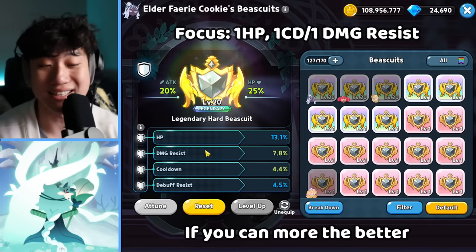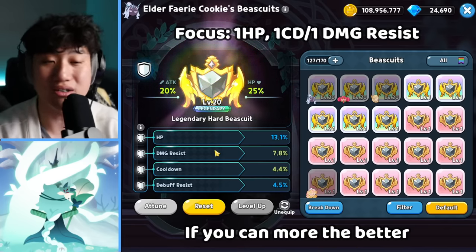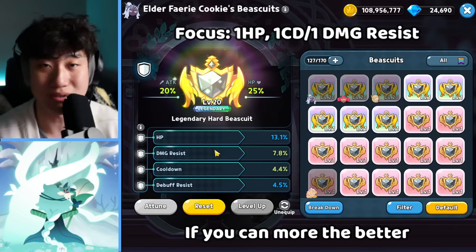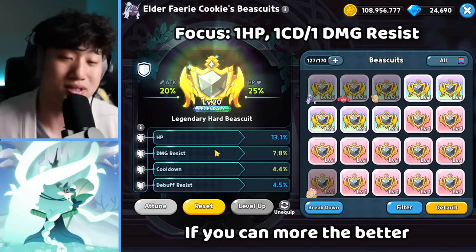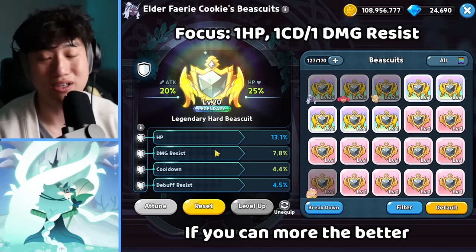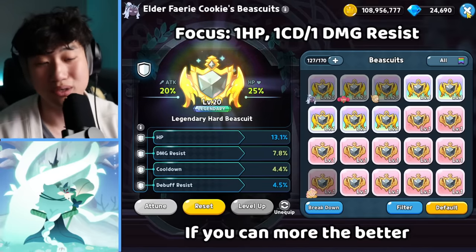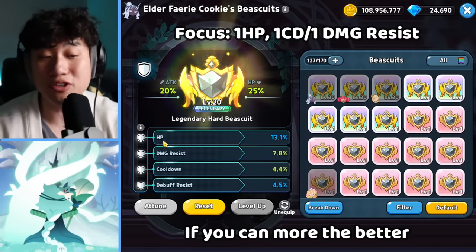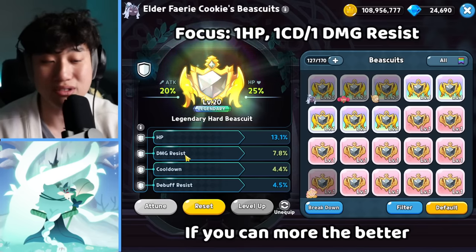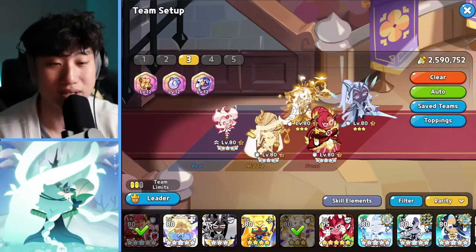And if possible, add in the damage resist. It can be a little harder to find all the right substats for the biscuits because you have to reset repeatedly. And once you get something that's good but the third or fourth one is wrong, you have to reset with the radiant one — it costs a lot. So just keep that in mind. If you have to, go with HP and a little extra cooldown, or HP and damage resist, if you don't have the biscuit dose to reset.